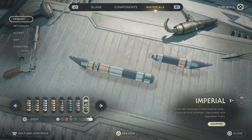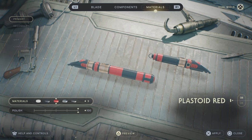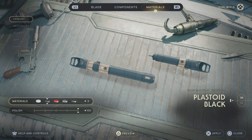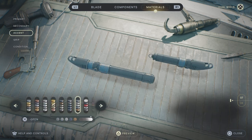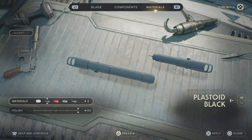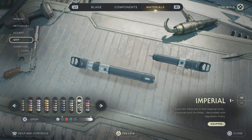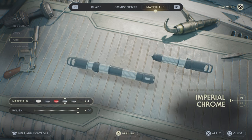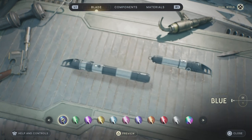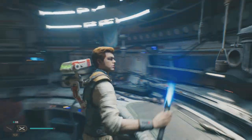Now for the lightsaber materials: for Primary, you want to go Plastoid Black. Secondary, once again, Plastoid Black. For Accent, you are going to go Imperial Chrome — not Plastoid Black. And for Grip, once again, Imperial Chrome as well. Condition, obviously Pristine. And blue blade. That's how you make the Force Unleashed 2 lightsaber. I think it looks the best without having the hermit stuff.